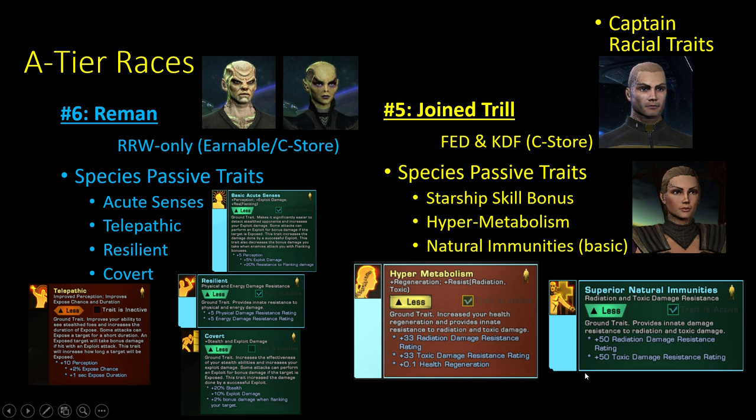In the A tier, number five is Joined Trill. They get Hypermetabolism and Natural Immunities but also get some starship skill bonuses added to space. They get slightly less radiation and toxic resist from Hypermetabolism compared to their Unjoined variant, but you still get bonuses to almost everything in your space skills, which is a vast improvement overall. Keep in mind if you switch from Unjoined to Joined Trill, you will notice you're slightly squishier in certain environments. This is also the only way to get a Trill captain as KDF.